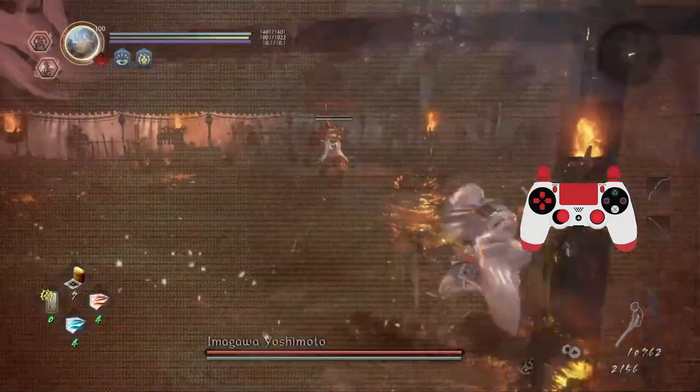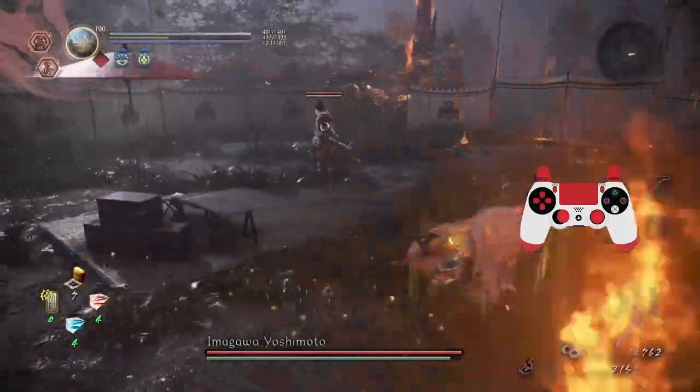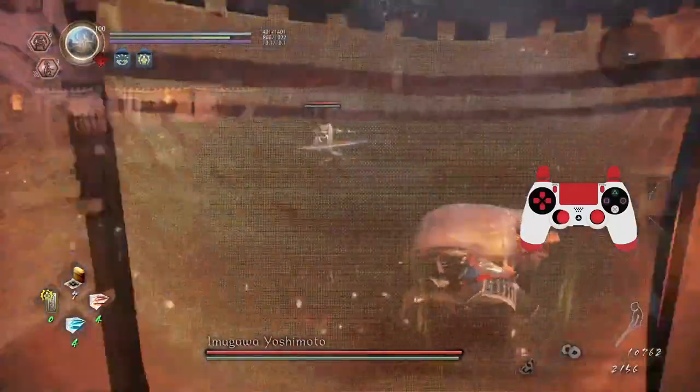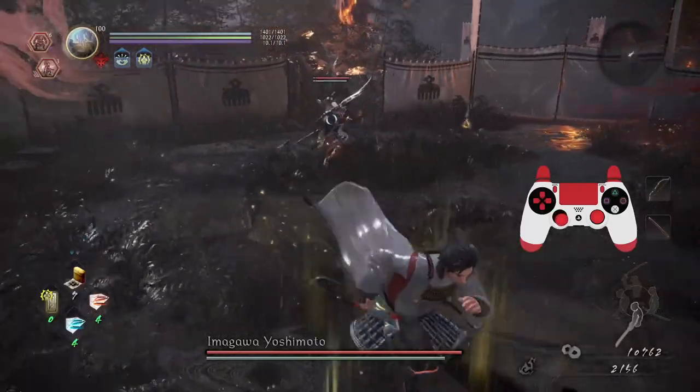Let's study this guy — I'm going to skip the cutscene. Okay, a burst attack — summons an entire freaking elephant, shoots lightning arrows. I'm just running around right now. It looks like two little attacks. He's doing a lot of different melee attacks.